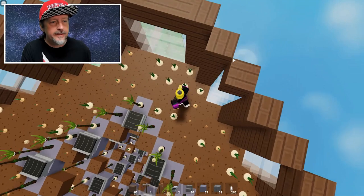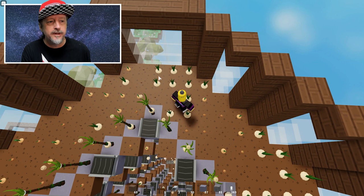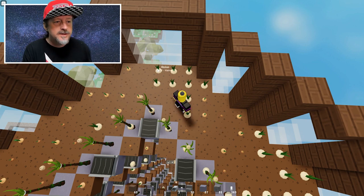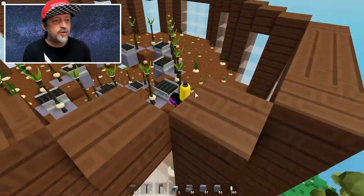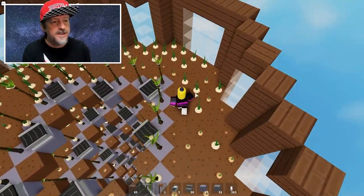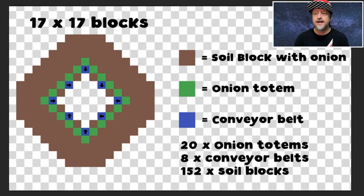All the onion totems are laid out in a pattern. The way totems work is they can harvest and replant in a three-block radius around them, so you can't have onions any further out than this. There are 20 onion totems in total on each deck. Here's the plan: this is a 17 by 17 block square and it takes 20 onion totems, 8 conveyor belts, and 152 soil blocks per deck.